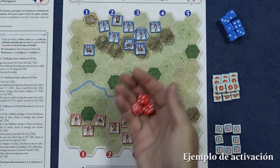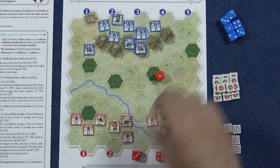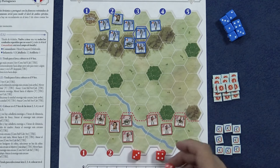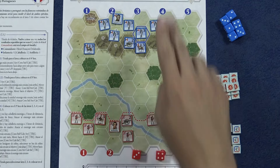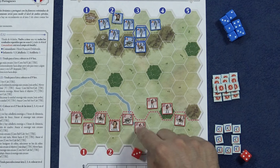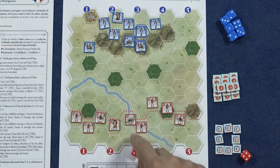Veamos un ejemplo de activación. Lanzamos los tres dados y vemos qué columnas se van a activar. Si alguna no nos gusta o no estamos contentos, podemos repetirlo. Si sale el número repetido, lo perdemos. En este caso activaríamos la zona 3 y la zona 4. Con la zona 4 vamos a avanzar, y con la zona 3 vamos a movernos con esta unidad y a disparar con esta unidad que está a distancia de tiro.